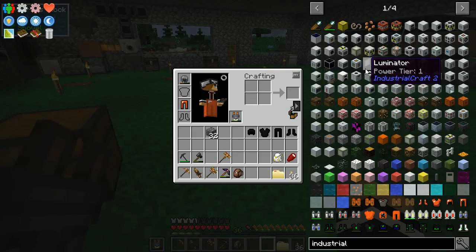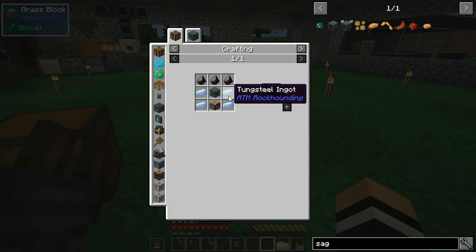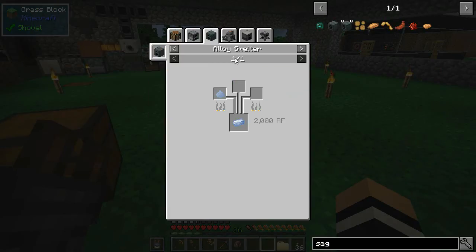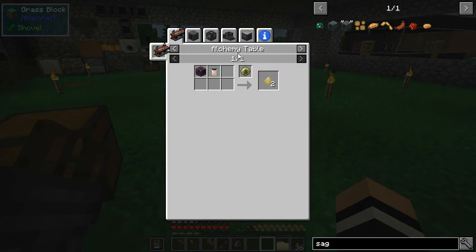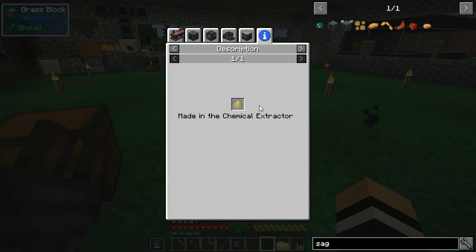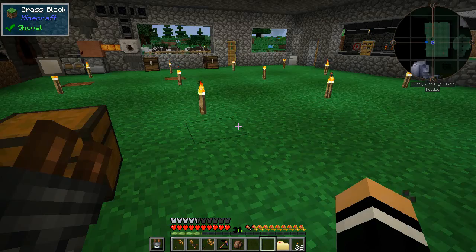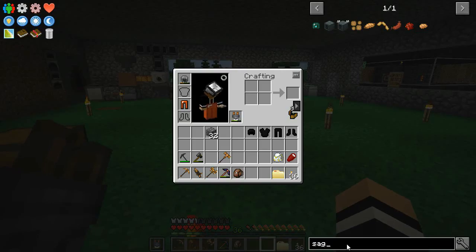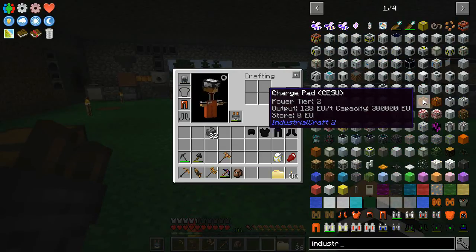So we're gonna start with Industrial Craft, mainly because I really want to get stuff like the sag mill. But unfortunately the sag mill requires tungsten steel, and tungsten steel needs things like the metal alloy, which means we're going to need to get these dusts. The dusts come from the chemical extractor and all this sort of stuff, so that's all under rock hounding. We'll do that probably maybe even next episode, but instead I'm gonna do the Industrial Craft route just because I really want to start getting the most out of my ores.